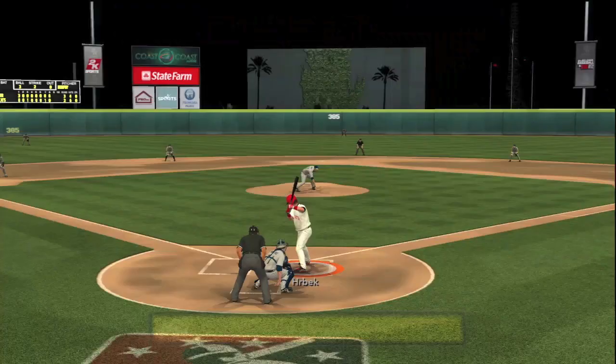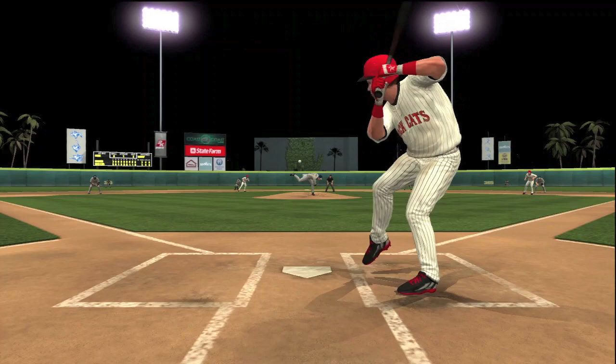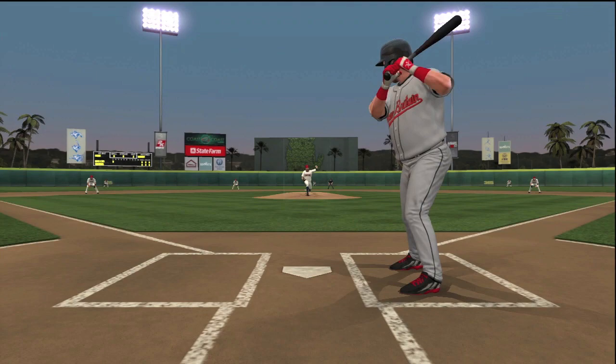3-2 in the eighth of this same game. He takes a walk — there's some patience. He's worked a 3-2 count, got them to throw a ball and got on. In the ninth, tie game — he lashes this one out to left center, opposite field gap. The winning run comes around from second and scores. There's a walk-off — well, technically a single, he didn't get to second. Herbeck ends the game with a hit in the ninth. Very nice game for him.